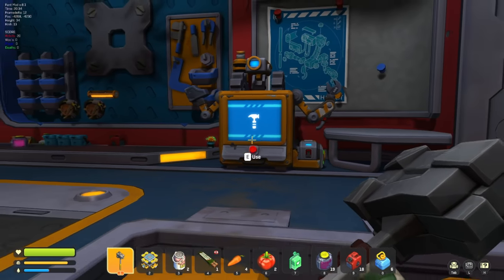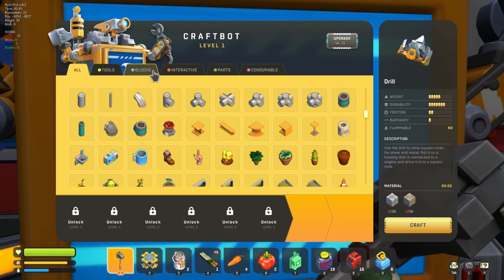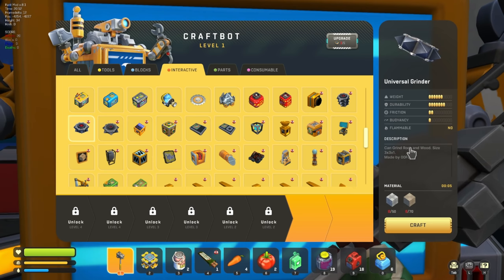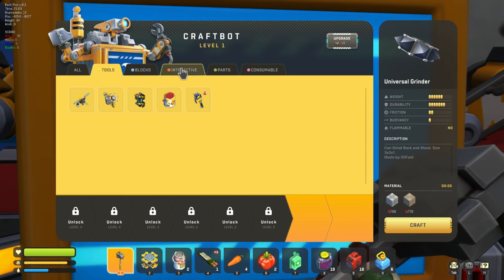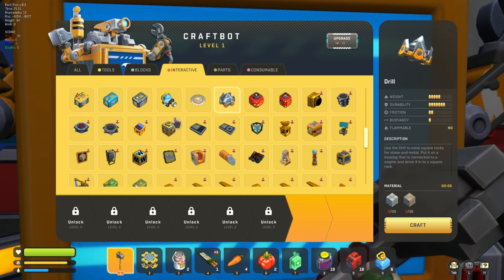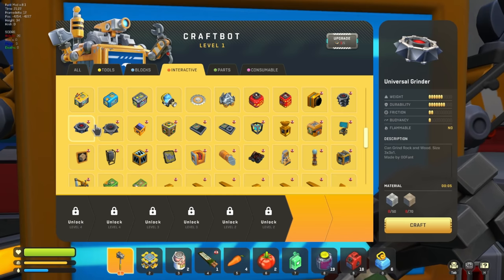Okay so we have mods - all kinds of mods. One of the ones I want to play with: we have this guy right here, it's 20 and 30 metal block two and metal block one. We also have the universal grinder - can grind rock and wood. So I would think that means it's basically this except it can do both things, which is what I'd like to do, because instead of crafting two separate things we craft this one. It's 30 and 50, so 15 and 70.